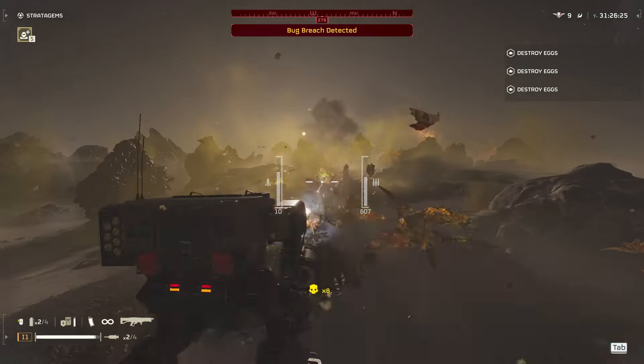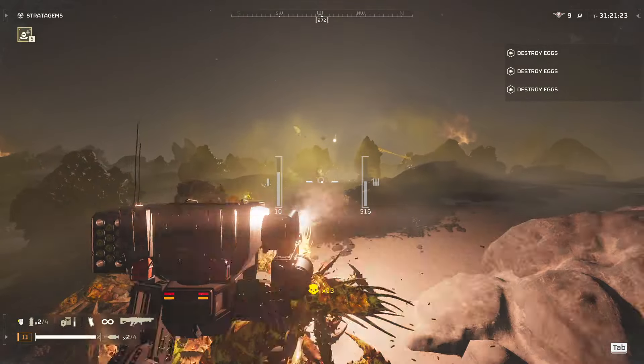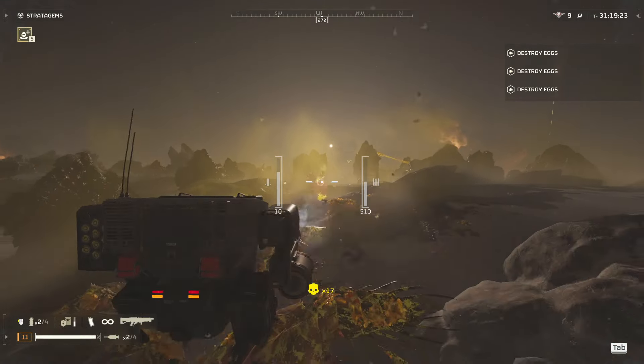When chargers come running, one rocket to the leg and minigun to finish it off. When a bile titan comes spidering at you, two to three rockets directly to the face will clear that out.